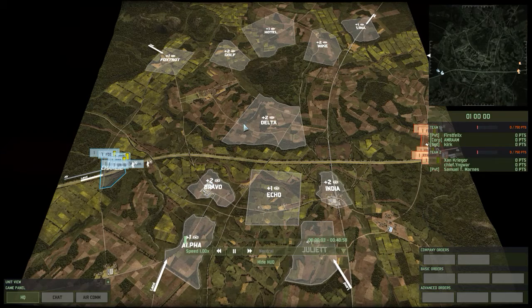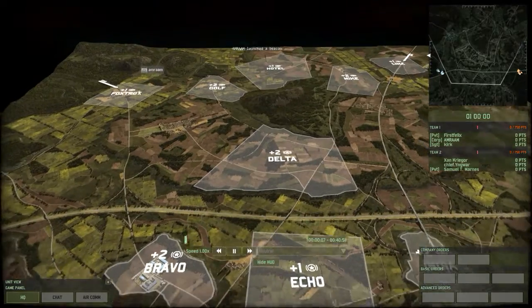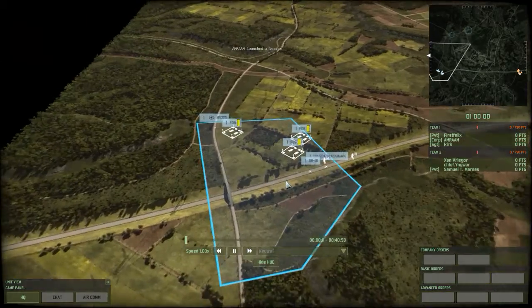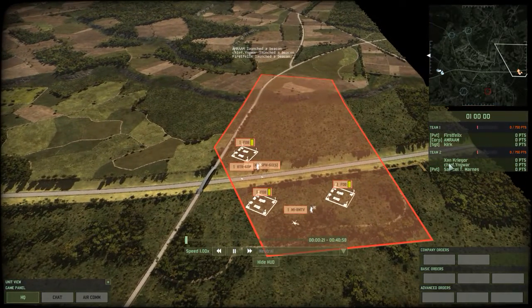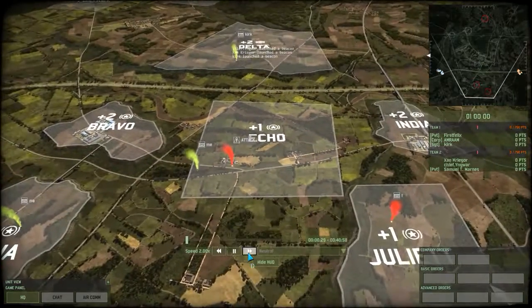Hello and welcome to another Rangaroo cast with me Rangaroo, and today we're doing a 3v3 on the High Ray 2 seal. On the left hand side in blue, playing as blue 4, we've got 1st Felix, Amram the Missile, and Just Kirk. On the right hand side in red, playing as red 4, we have Zan Kregor, Chieff Yungral, and Samuel T. Marnes. So as usual, let's speed this up and get things going.